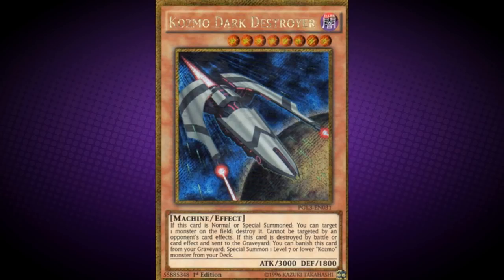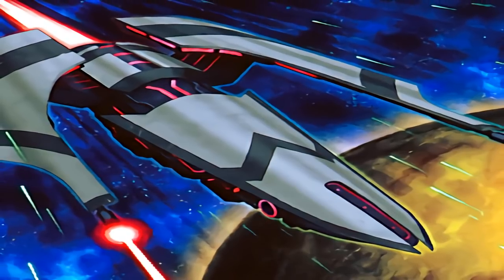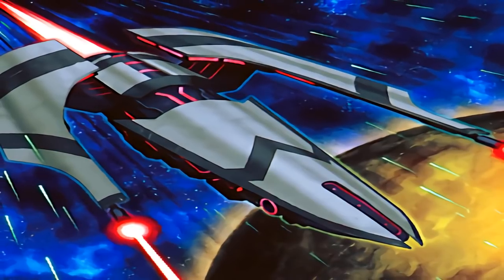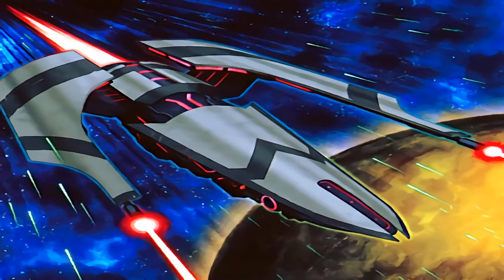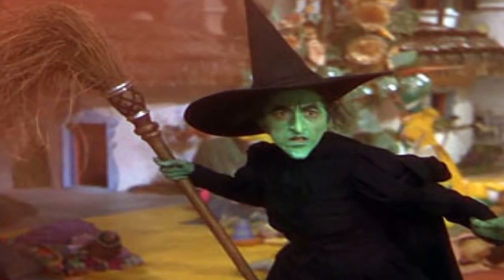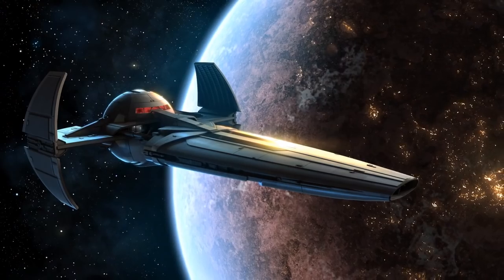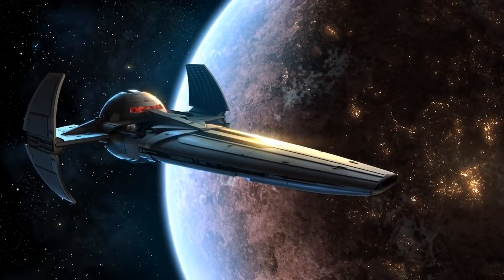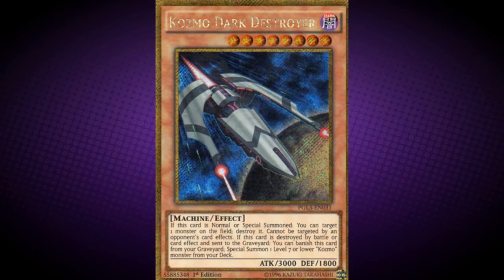Cosmo Dark Destroyer. If this card is normal or special summoned, you can target one monster on the field and destroy it. Cannot be targeted by an opponent's card effect. If this card is destroyed by battle or card effect and sent to the graveyard, you can banish it from your graveyard to Special Summon one level 7 or lower Cosmo monster from your deck. This card is based on the Flying Broomstick from The Wizard of Oz, which the Wicked Witch used to fly. It is also based on the Scimitar Sith Infiltrator from Star Wars, which was a heavily modified Star Courier and the personal starship of Darth Maul. Fun fact: this is the first Cosmo card to ever become limited.